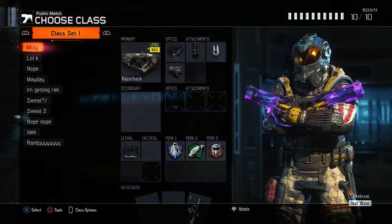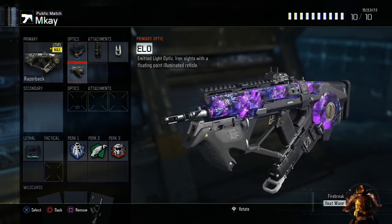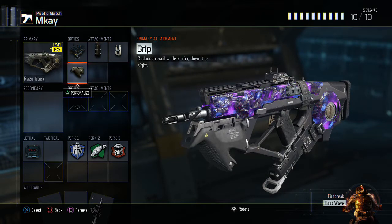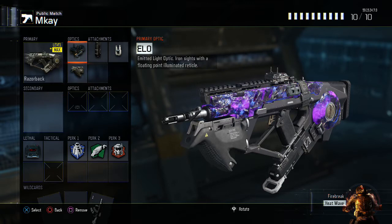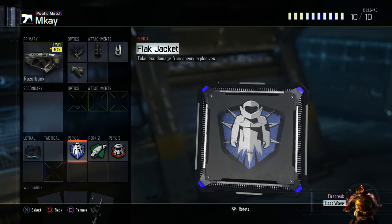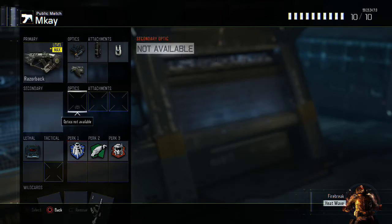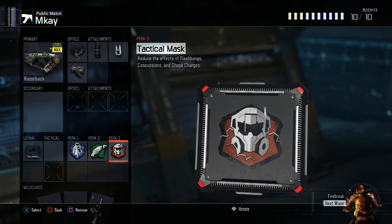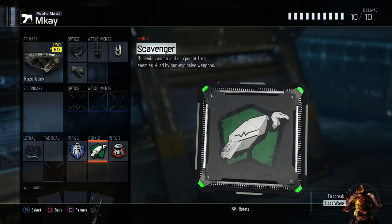This is my Razorback class setup for core. I always run extended mag, fast mags, and grip because this thing absolutely has no recoil once you put grip on it. I also run ELO because I don't really like the iron sights. For perks: C4, flag jacket, scavenger, and tac mask. Flag jacket is really good especially on Nuketown since nades always go towards B flag, and tac mask because everyone throws stuns on B. Scavenger because you run out of ammo quick when running spawns.